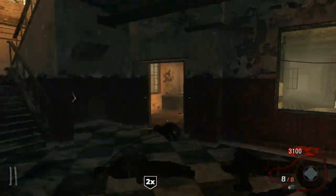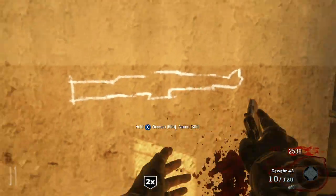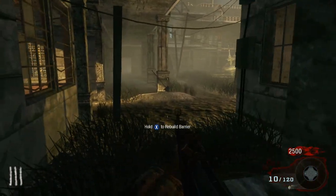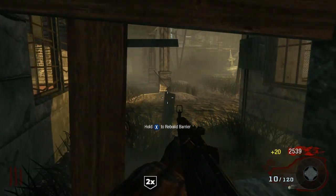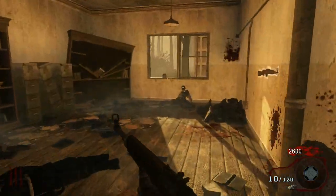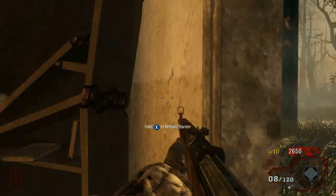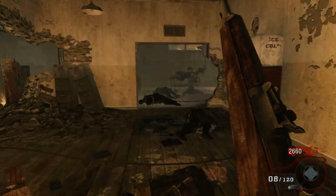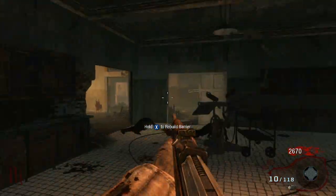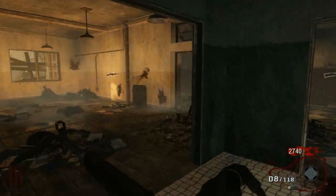Now in round three, this is kind of where we left off on Nacht der Untoten. We're actually going to buy the Gewehr right here for 600 points, so we can stay down here, get some more points, and try to get the windows fixed. Always try to fix windows on double points — you'll get an extra 20 points per fix. When you see the zombies, shoot them twice in the stomach. Since it's round three, two shots with the Gewehr and then one knife will kill them.